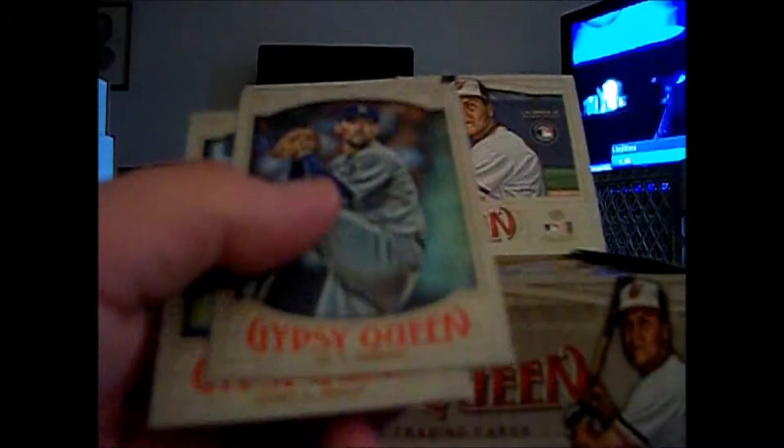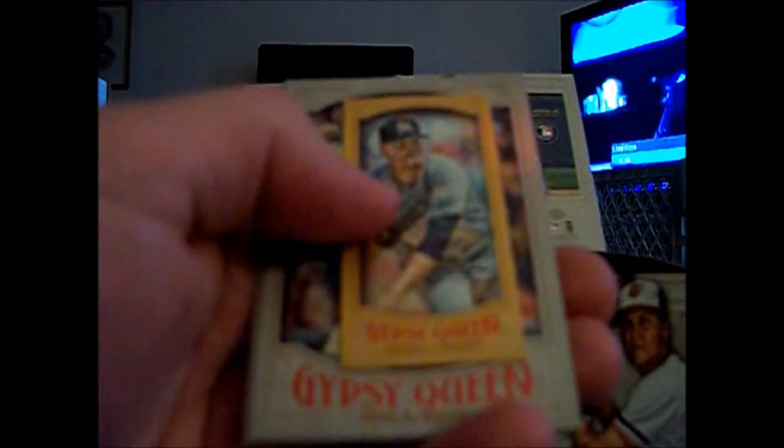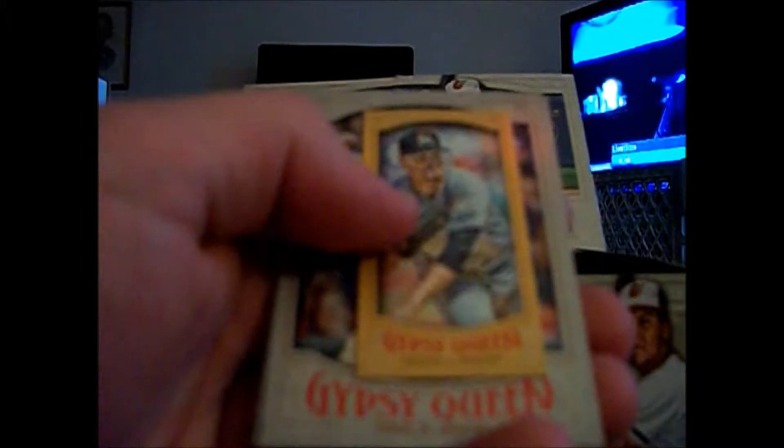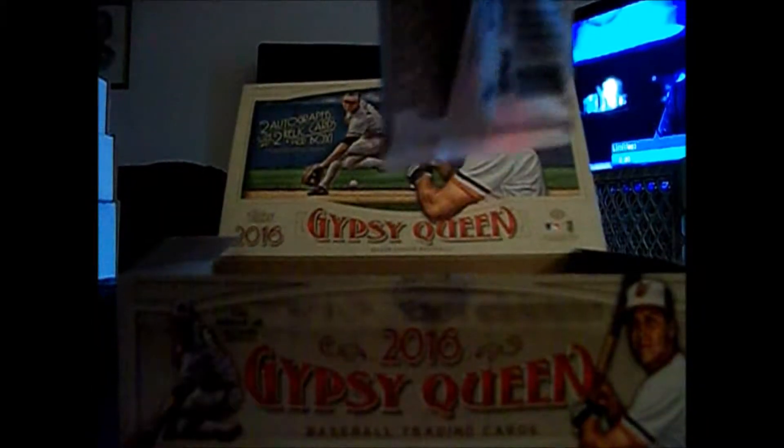Jake Odorizzi mini for the Rays, numbered to 250 — another purple or blue. My camera is just not focusing; it's time to get a new one. A nice gold parallel — Justin Nicolino, numbered to 50, with the numbering in the top left corner. So we still have two autos and at least one relic, plus who knows what other funky stuff they put in — kind of like Allen and Ginter where you never know what you're gonna get.